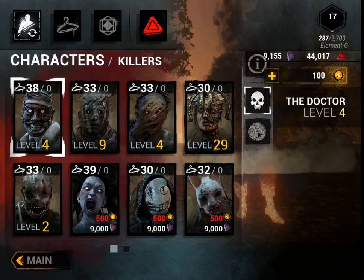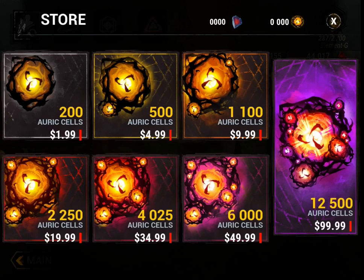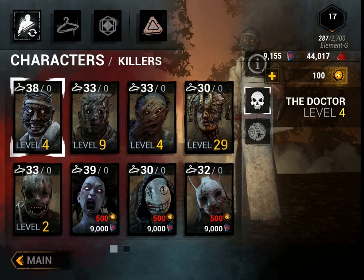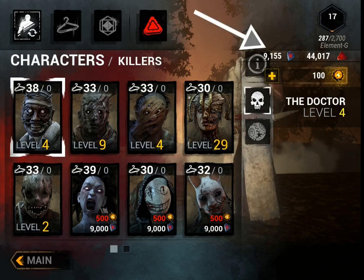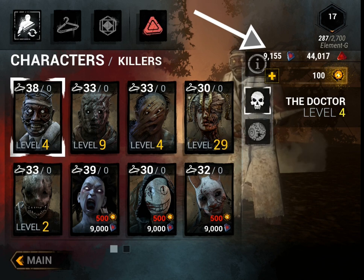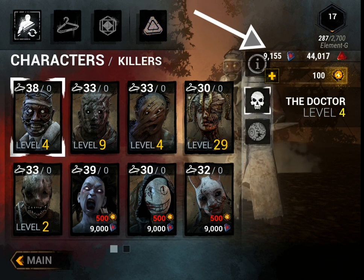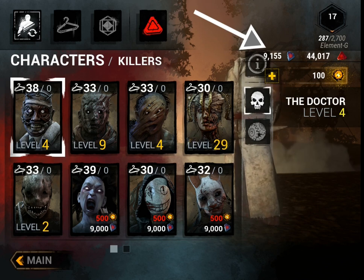So how do you get killers and survivors? I'm gonna be showing you guys the less pay-to-win version. You'll be needing this currency right here — I don't know what it's called — but once you have enough, this is how you're actually gonna be getting characters. You'll be getting it by leveling up — that's the only way right now.